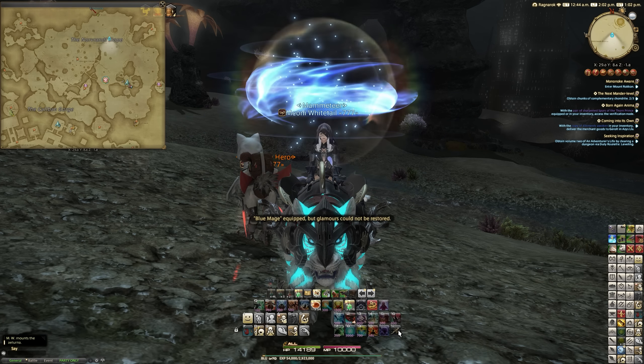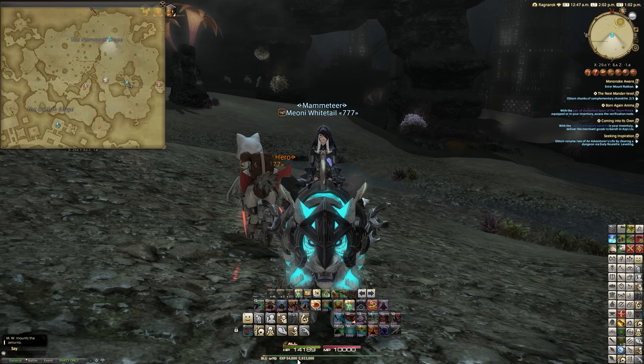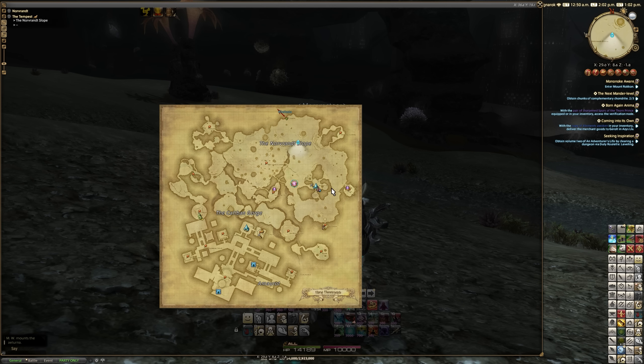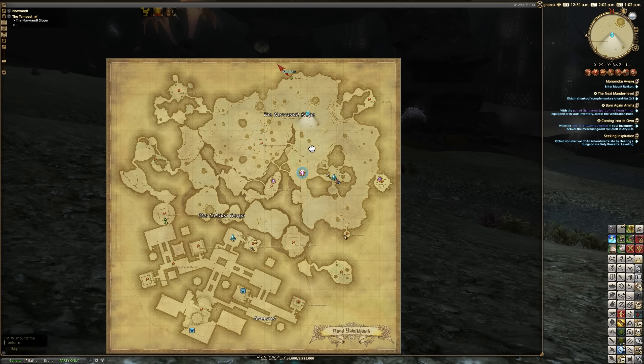Myself and my girlfriend are going to be leveling. We've picked up and done the basic level 70 quest, so that's where that 54,000 EXP has come from — just so you know we're not cheating. We're starting at 54,000 EXP. We're in the Tempest, the last zone inside the Shadowbringers expansion, and the reason is that the mobs are level 78 and 79. That is our focus.